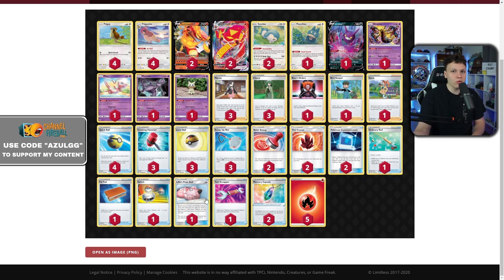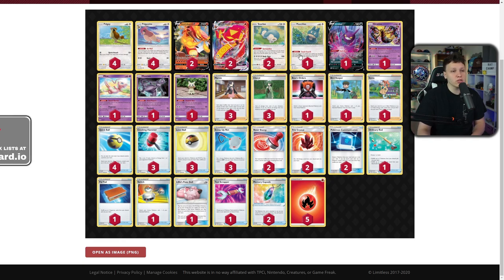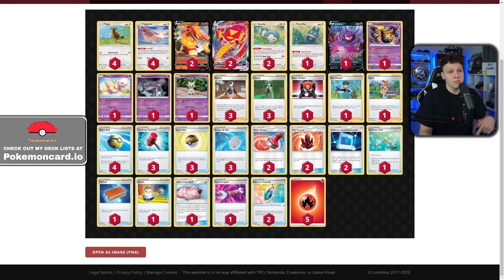One Switch gives a more aggressive mobility option beyond just Bird Keeper. Pal Pad loops supporters and works really well with Munchlax — use Pal Pad to get back two supporters, then when you Snack Search you can grab Pal Pad again for more resources, unless you specifically just need Boss's Orders. If you need Boss directly, Snack Search for it so it's in hand. If you have almost no deck left, you could Pal Pad to put Boss back and then Pidgeotto for it — but generally Pal Pad recovery off Snack Search is just the way to go.